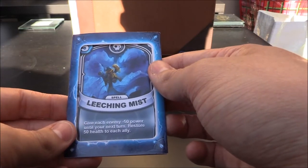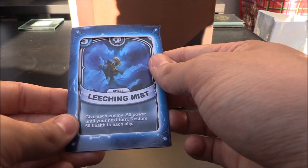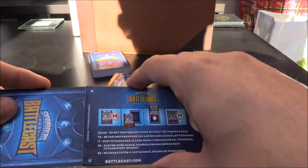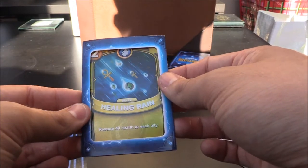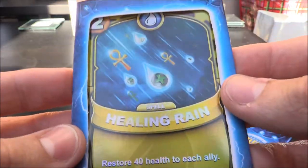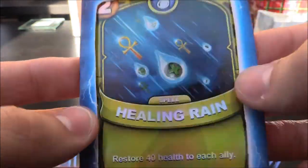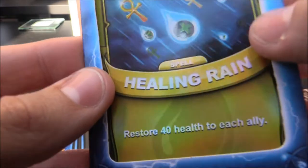Leeching Mist — an undead five crystal spell. Give each enemy minus 50 power until your next turn and restore 50 health to each ally. Not bad. Next one up... Oh boy! That is pretty cool — have a look at this. We have a gold Healing Rain — a Water two crystal spell. Restore 40 health to each ally. This is going to make it up to a 20. That is very cool news — look at this gold!